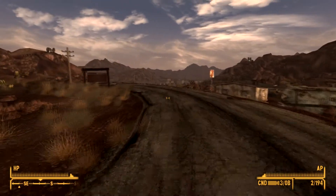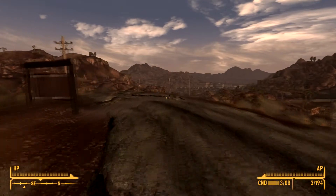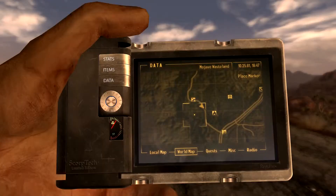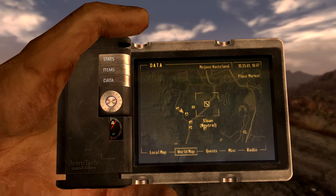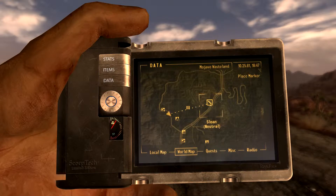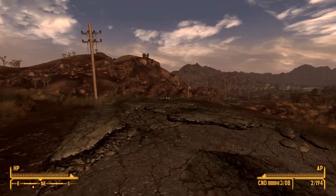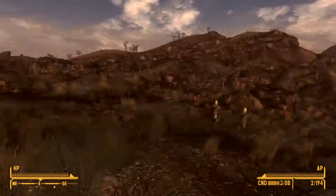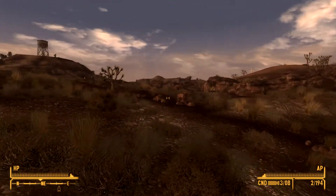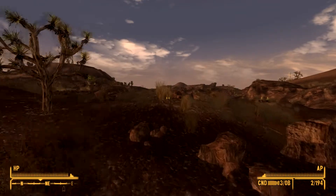Let's check the map one more time. I think we are going to go to Sloan, which we haven't discovered yet — there's a fast travel map marker. We can actually cut across country, which will be a whole lot faster.